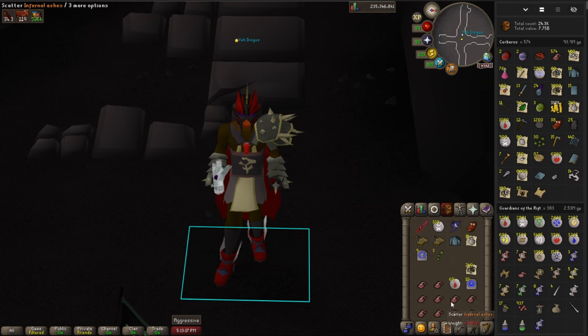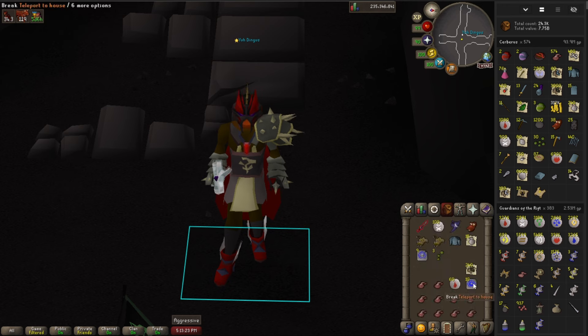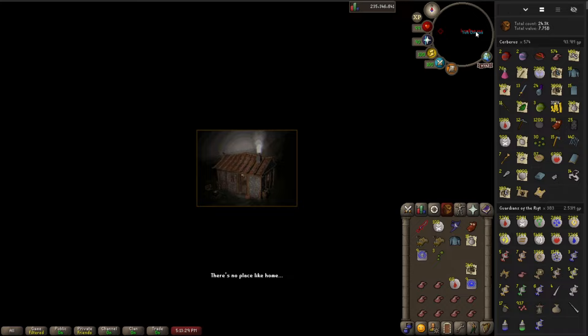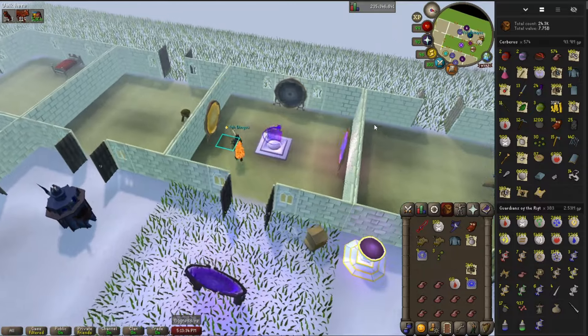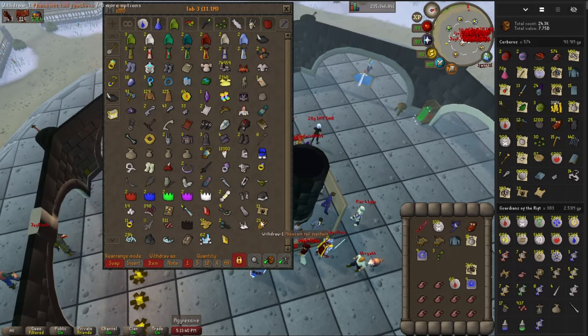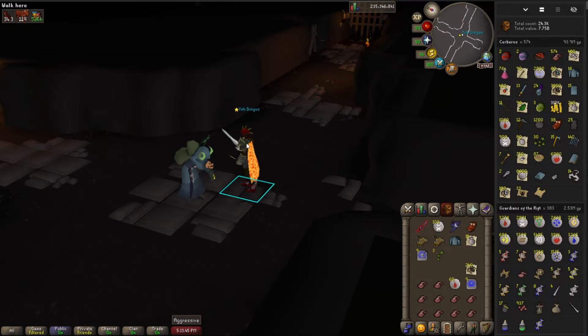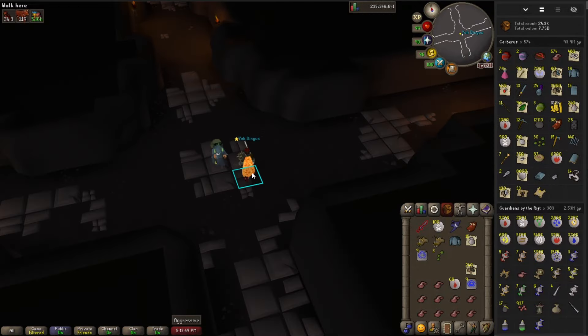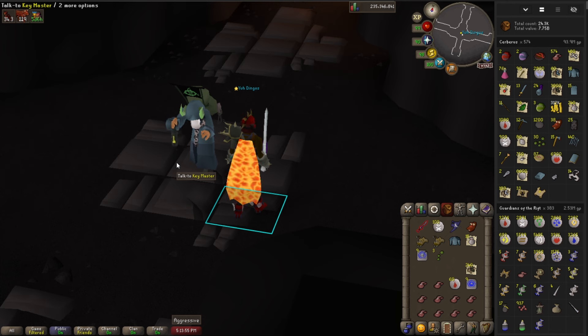We still ended up getting 10 kills that trip — not bad. Could have got 11 or 12, but I died. Another thing I'd recommend: save your Keymaster Teleports for when you die. It's a 1-in-64 drop from Cerberus. You click it and it literally teleports you right to the Cerberus lair, so your grave would be right there. I recommend keeping those for when you need to reclaim your grave. You can also use it just for faster trips, but honestly, running from Taverly isn't that big of a deal.